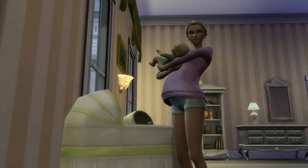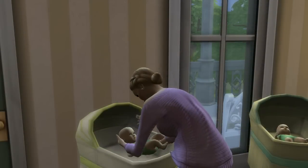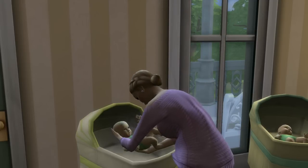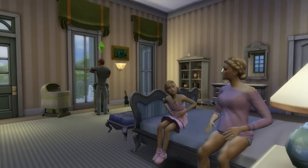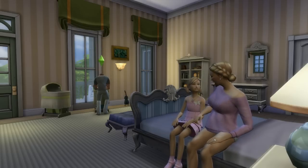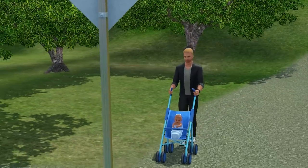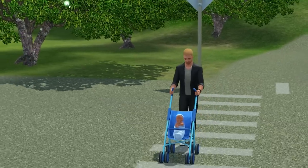Sims 4 babies just live out of their crib — or bassinet, whatever you want to call it. Go back to Sims 2 babies — they had legs, unlike the Sims 3, and could be picked up and carried around and handed to other Sims. You could change them on changing tables, bathe them, and feed them with bottles out of the fridge. Even the Sims 3 babies were better — you could take them out for strolls in the stroller and put them in those little swing-em-about things.